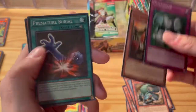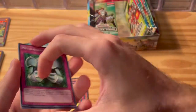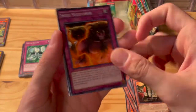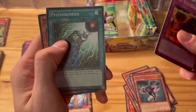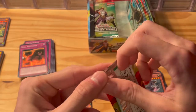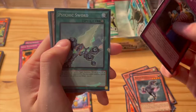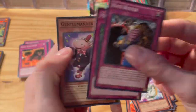Koa'ki Meiru Wall, Premature Burial, and Evil Hero Infernal Gainer — which we've seen recently in Legendary Duels Season 3 as an ultra rare in both red, blue, and normal. Skull Successor, Ghost Trick, Jack Frost, Black Velocity again, Psychokinesis, Frontier Wiseman. We got Hate Buster, Psychic Sword as a shatter foil, Dodger Dragon, Mind Over Matter, Gentle Mander.